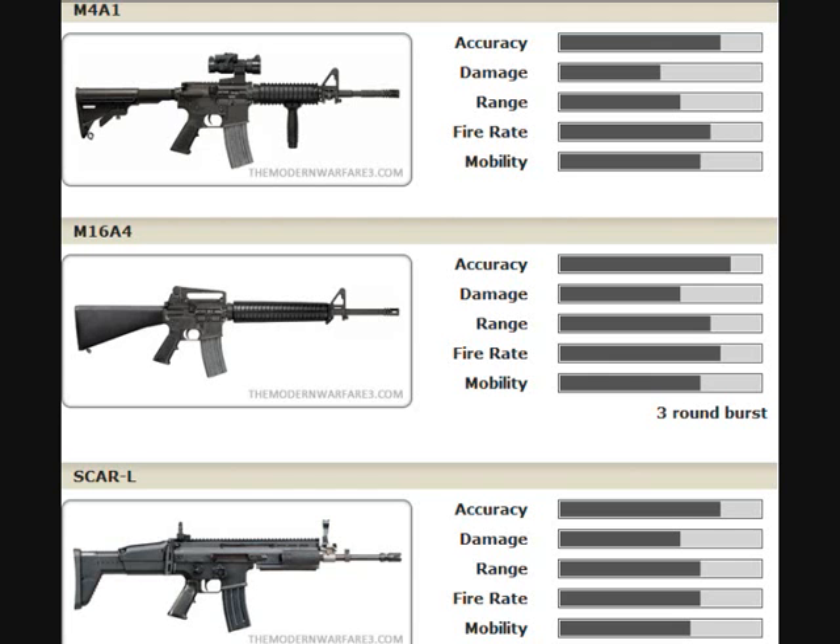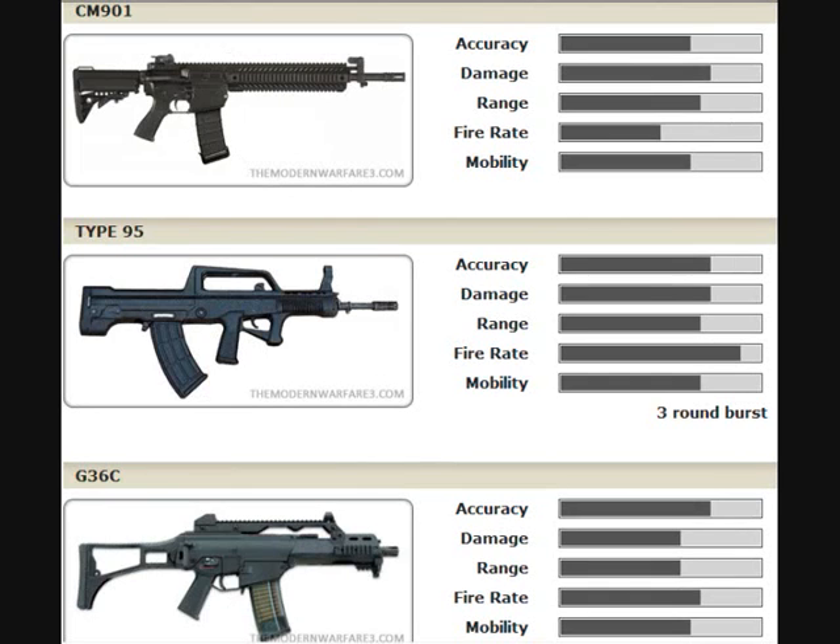Here's the first set of assault rifles: the M4A1, which is the first gun you unlock, along with the M16 and the Scar-L which you soon unlock. The Scar-L is the gun that I use — I use it with red dot sight. It is very accurate as you can clearly see, it's got quite high damage and it kills your enemies with hardly any recoil. Moving on to the CM901, Type 95, and G36C. I haven't unlocked these yet, but the Type 95 is really powerful — it's like the UMP45 Silenced of Modern Warfare 2 but it's three-round burst, and I've picked it up before and it's really good.